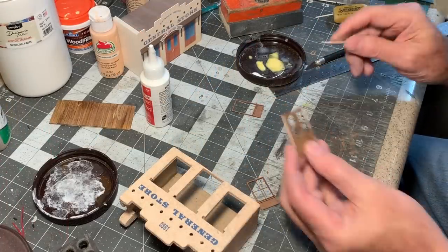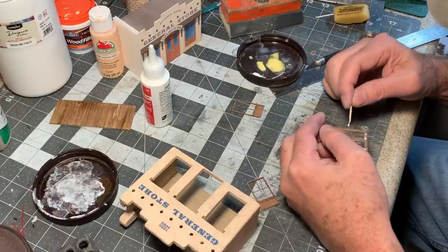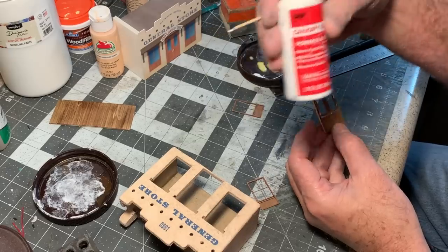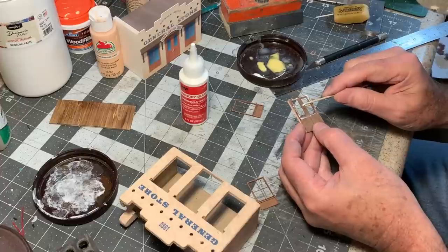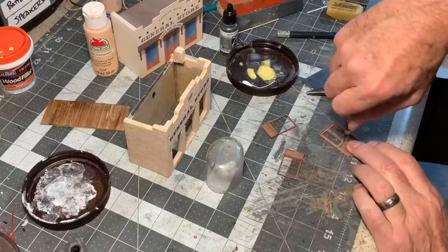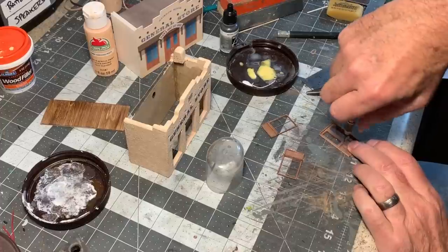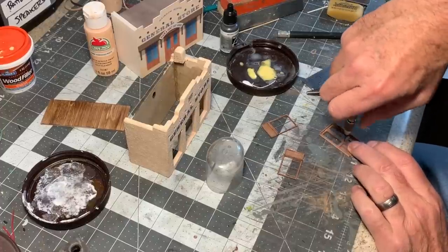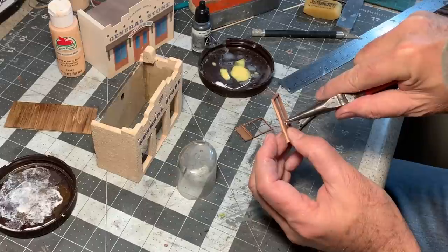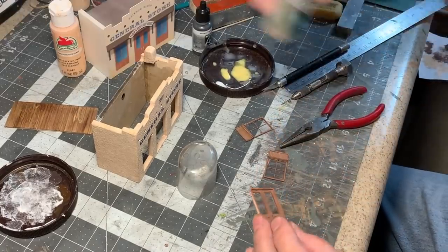Now I'll go ahead and glaze these windows. I've got some clear acetate cut to size — I'll just pop that in with some Zap Canopy Glue. If you haven't used this stuff, it's great — I use it specifically for glazing windows. The prototype doors have a pair of metal handles rather than doorknobs, so I'm going to simulate that with some wire. I've bent a couple of small pieces of music wire, put those in the holes, and put a little dab of CA on the back to hold them in place.